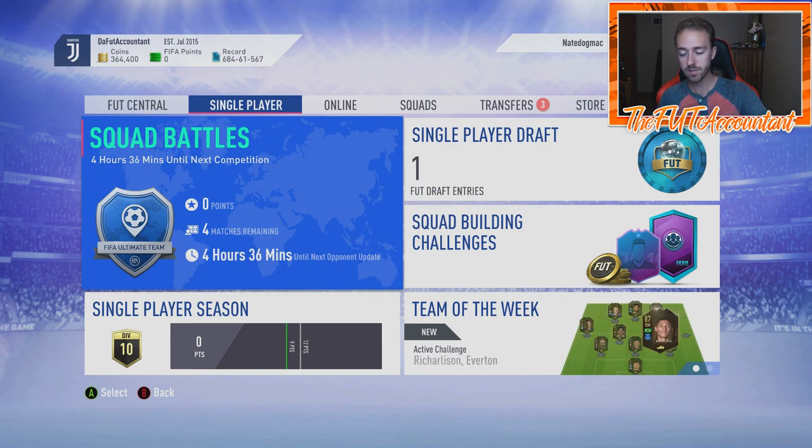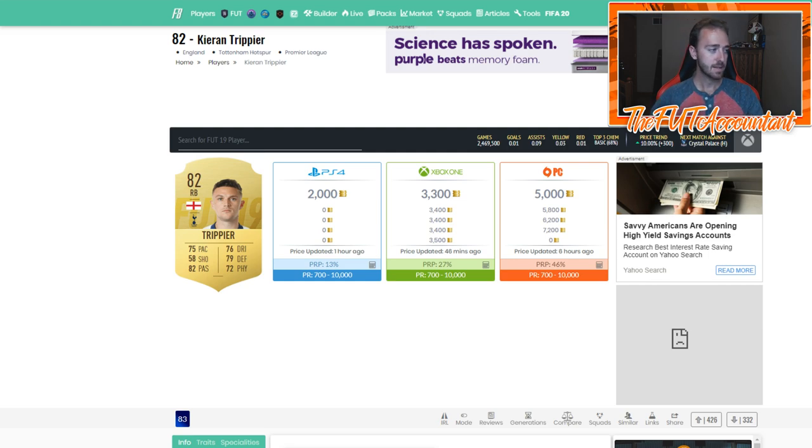Now I want to look at some trading stuff, because the EA Access period is when we finally have people with demand on the game — they actually have teams they can play with. I did a video yesterday about the web app and trading during that period, where nobody has teams they can actually use yet. But with EA Access, we have the full game, so the demand for players changes. I have a bunch of Futbin tabs and graphs we're going to look at.